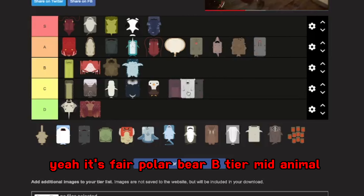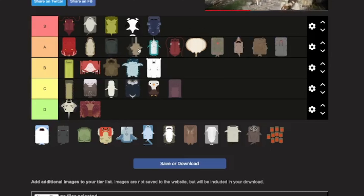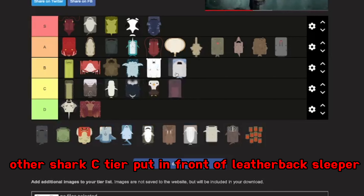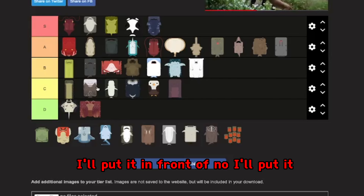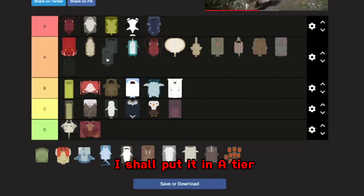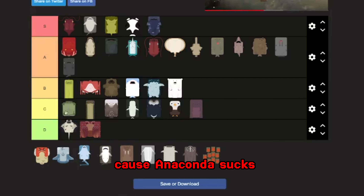Polar bear — B tier, mid animal. Sawfish, I'll put it in A tier. Shark, C tier — put it in front of leatherback. Sleeper — actually I'll put it in A tier. Softshell is trash — I'll put it in front of anaconda though, because anaconda sucks.